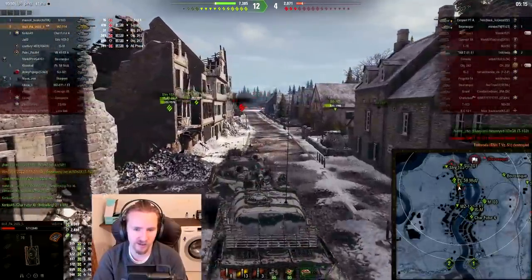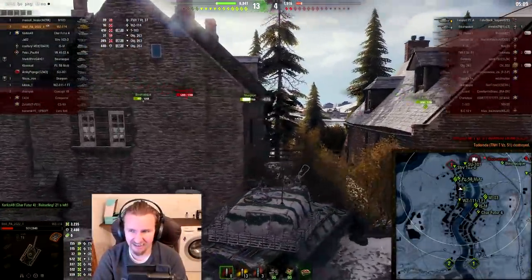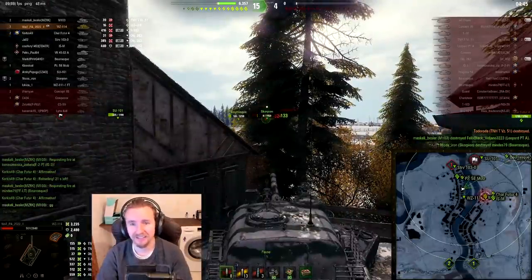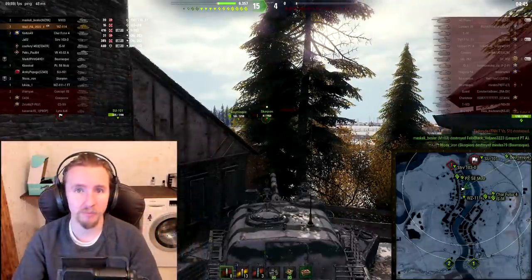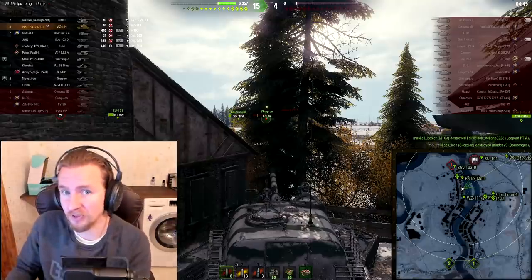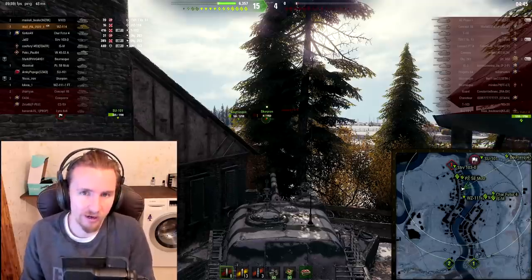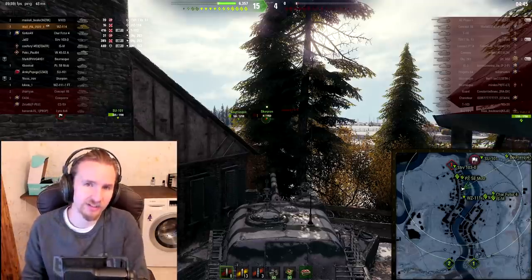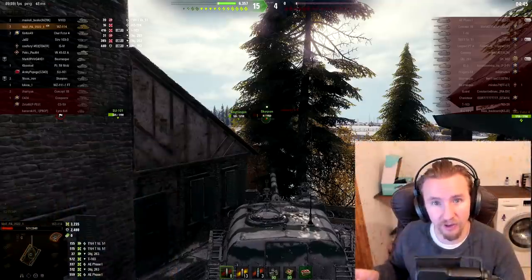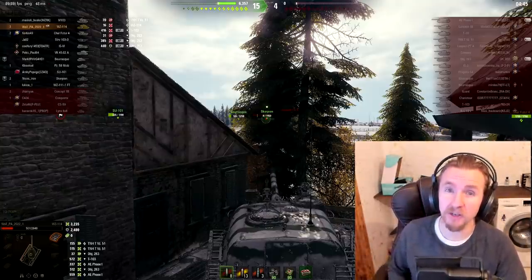That's kind of your run-of-the-mill game for the WZ-114: moments of frustration, moments of 'woohoo, alpha damage,' but undeniably more hit points than everything else at tier 9 apart from a Moisian or the Jagdtiger. I ended this game with 501 hit points left after taking over 2,000 damage in a tier 9 heavy. Those hit points kept me in the game.